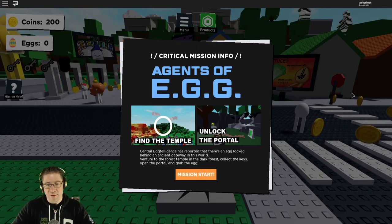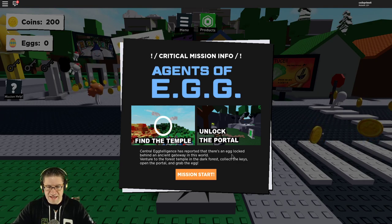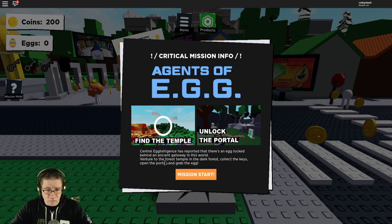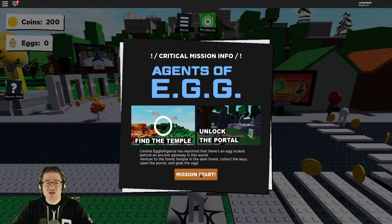Critical mission info. Agents of Egg: find the temple, unlock the portal. Central Intelligence has reported that there is an egg locked behind an ancient gateway in this world. Venture to the Forest Temple in the Dark Forest, collect the keys, open the portal, and grab the egg. Start mission.